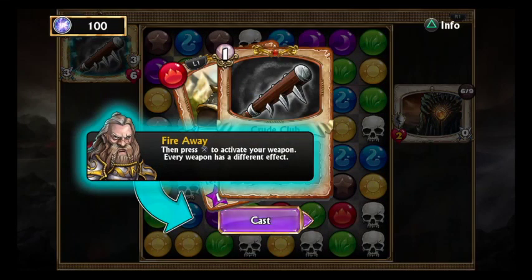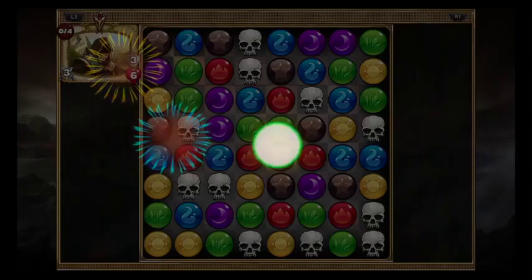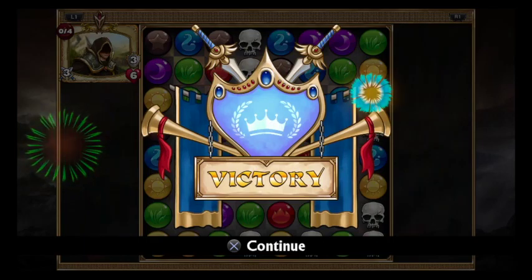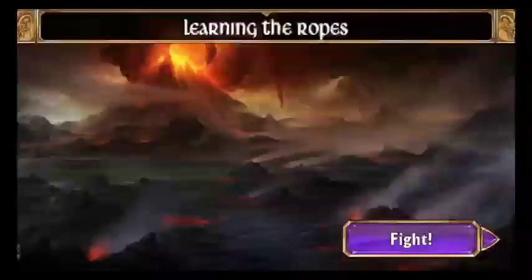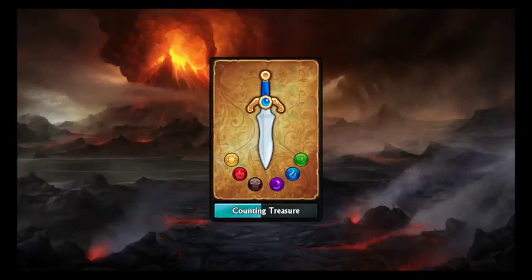Good work, you powered up your weapon. Now press and hold L1 then push triangle to select your hero, then press X to activate your weapon — every weapon has a different effect. Crude club. You've gained gold and two souls — your soul is mine. Good, now let's see if you can take on an orc.